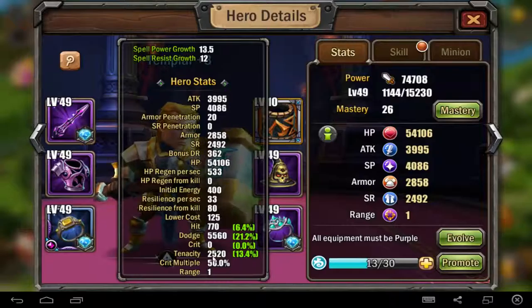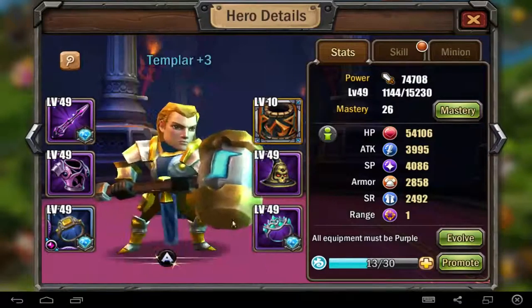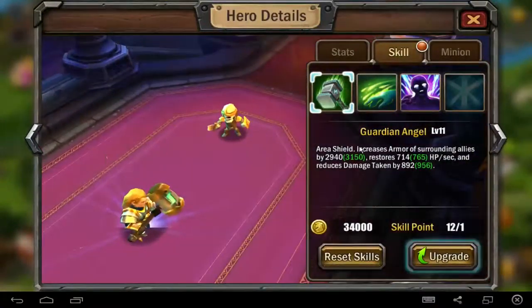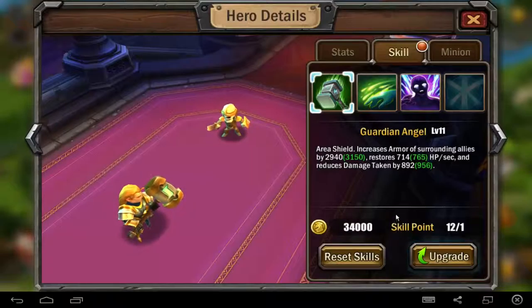Just watch the stats of him if you want. Templar is a non-crit hero with high dodge, high evasion. It's a very, very crazy tank hero — it's a supporter tank, not a normal tank. Very crazy, very awesome.